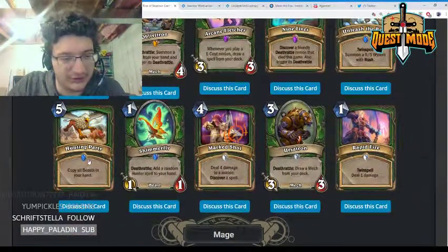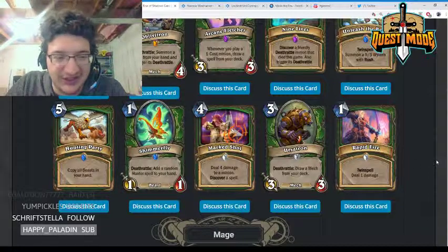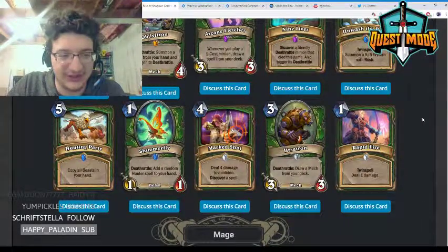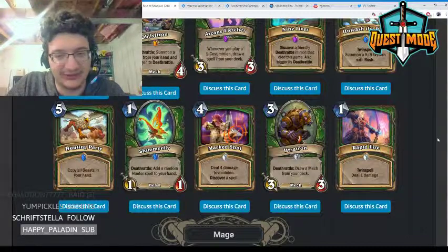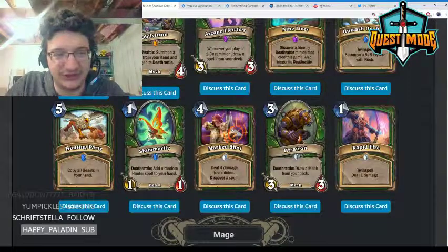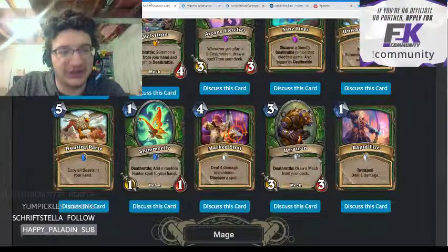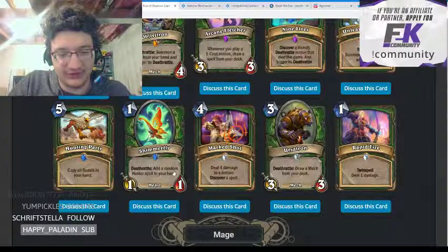Hunting Party — five mana, copy all beasts in your hand. It's just really slow. If you want to draw beasts you should play Master's Call. Obviously this gives you more value, but it's too slow, and by turn five how many beasts are you really going to have in hand?